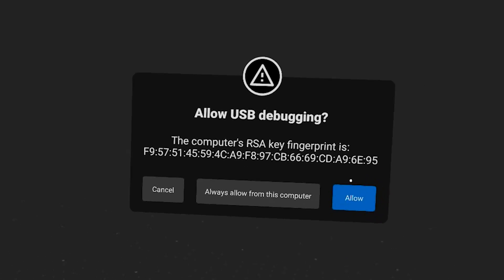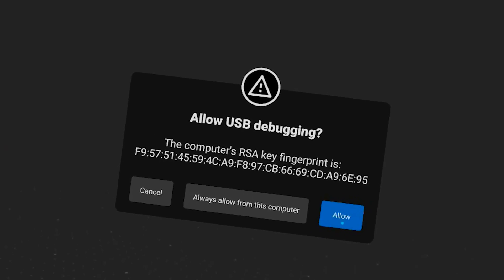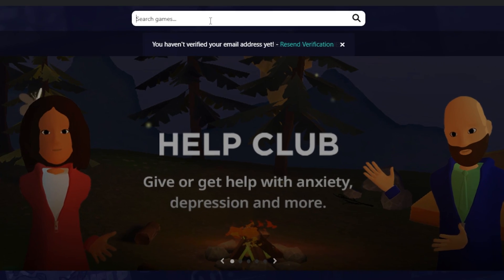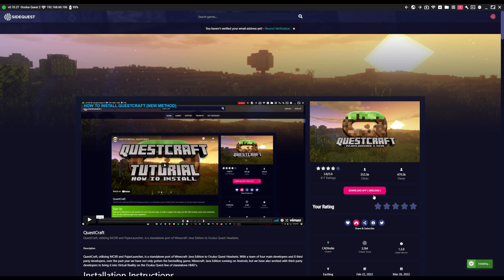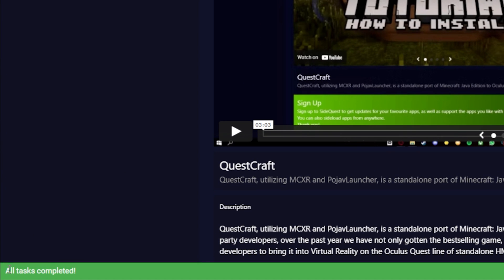Let's break out the headset and get it connected to SideQuest. Plug your cable into your PC or laptop and hook it into your Quest. You should get a pop-up window to allow USB debugging — hit allow, then access files. You should show connected on SideQuest. Go to the search bar, type in QuestCraft, select the game, and hit download app. You should see it installing in the bottom right, and when the tasks are completed, you'll see it in the bottom left.